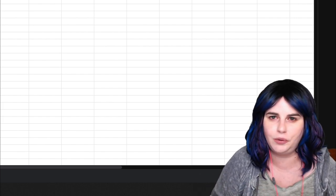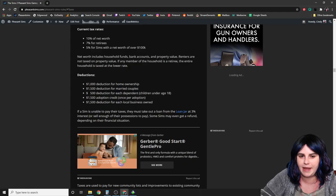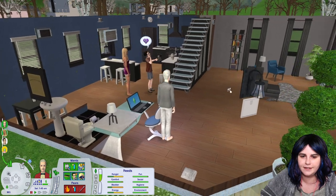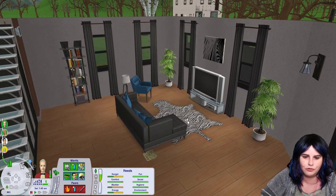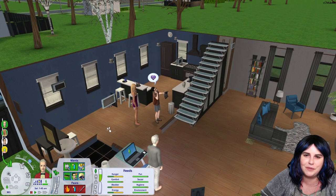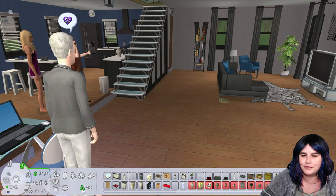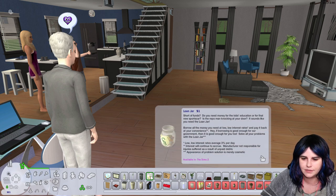It's up to you how often you collect taxes. If a sim can't pay their taxes, they must take out a loan from the loan jar at 3% interest, or they can sell some possessions. In the Goth household, for example, they could sell some decor, but they were able to pay so it wasn't necessary.